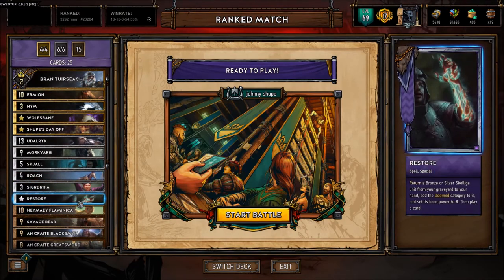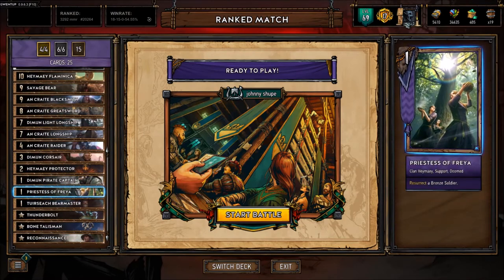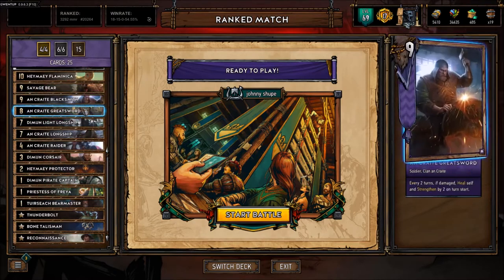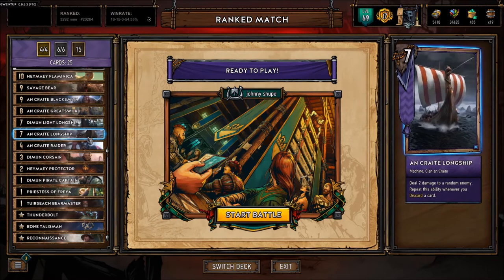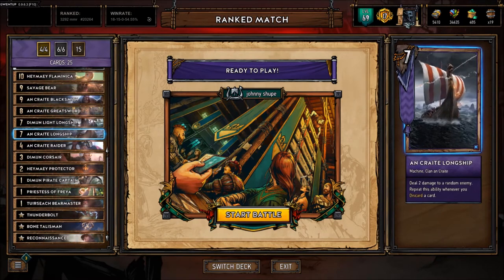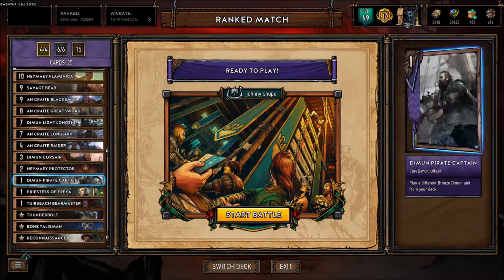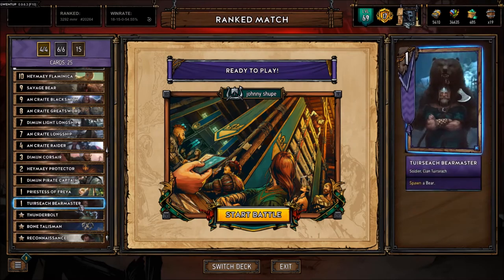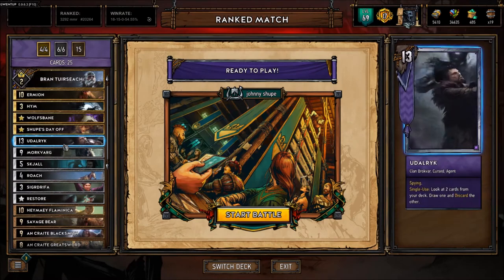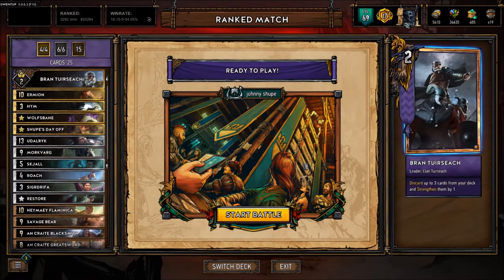Roach, once again, just to thin through your deck. Sigdrypha and Restore are pretty much your endgame cards besides Shoot. If you don't draw them, I do have Freya in here along with Greatsword and Longship. We have one Longship for some discard — if you get that in your opening hand and they can't get rid of it, it helps you out. We got one Bear Master of course, because we have Restore. Reconnaissance is just in there for card advantage, but yeah that's the list. A couple good games here, hope you guys enjoy.